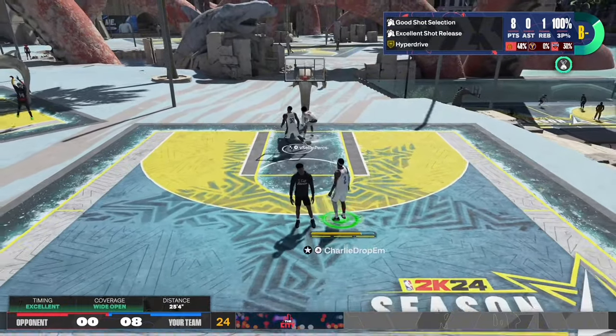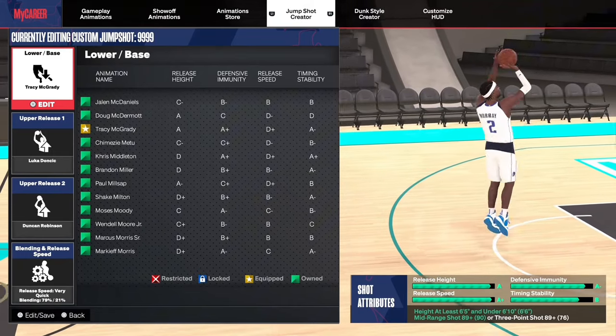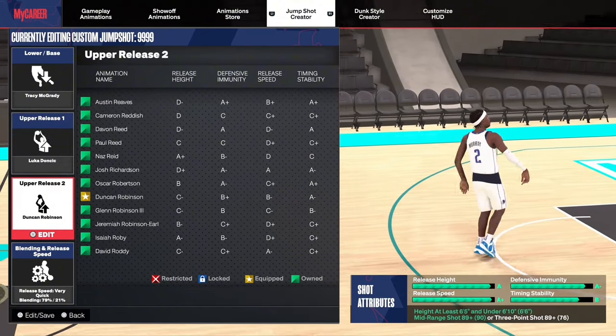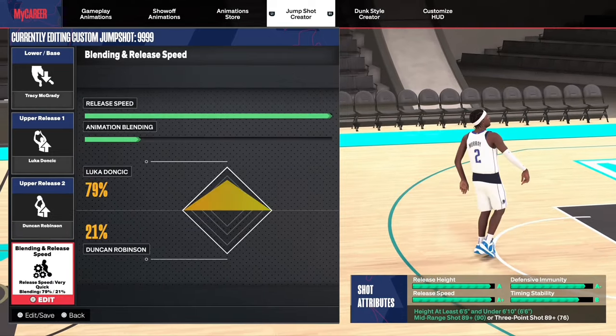As you can see I just hit him with the John Wall step back. For the jump shot, the base you need is the T-Mac base — I'm telling you, the T-Mac base is really good in this game right now. Your upper release one should be Luka, your upper release two should be Duncan Robinson, and you want the blending and release speed to be very quick.